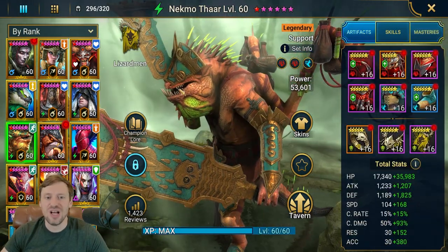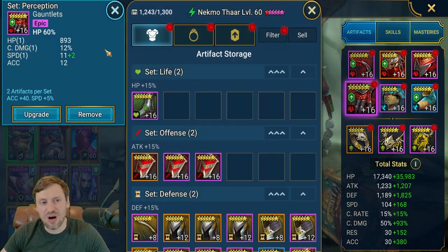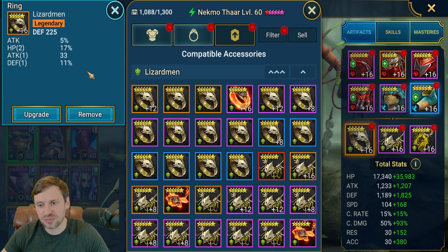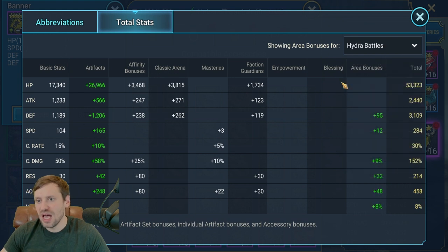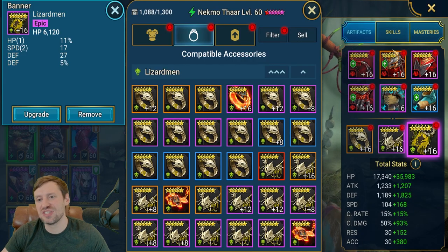Next up is Necmo — in my opinion probably the best champion for Hydra, does so much work. He's in double perception and speed sets. Gear: HP on gloves, accuracy on chest, speed on boots, defense on ring, defense on amulet, HP on banner. Important stats: HP, defense, and 284 speed. Some gear is unglyphed so I could bump that up even more. 458 accuracy is overkill due to arena bonuses — I could swap that chest for HP to improve survivability.